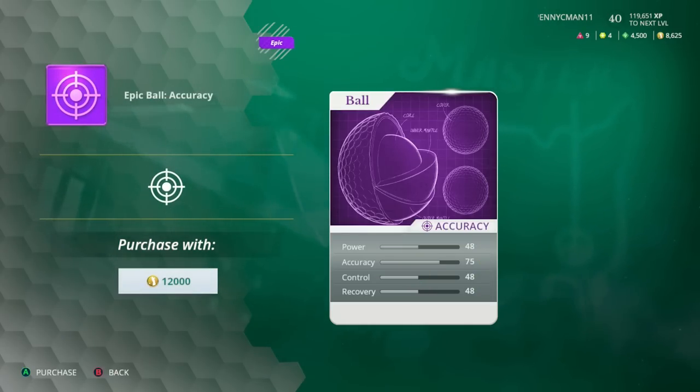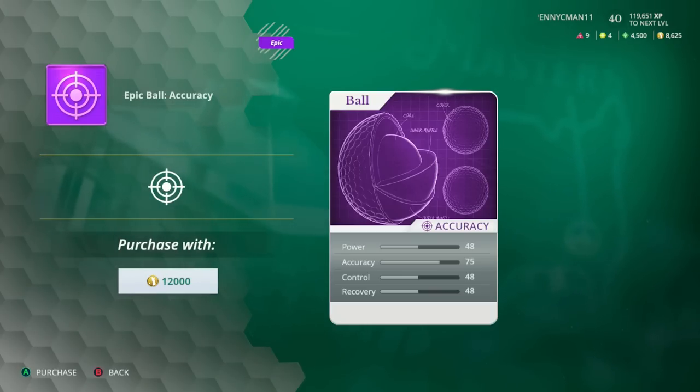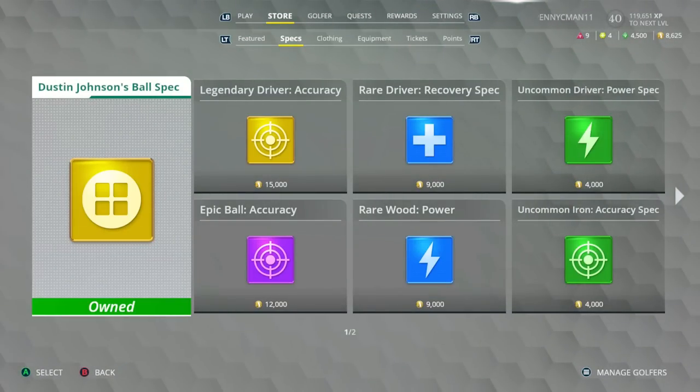Each club spec has a different primary attribute boost and each rarity has a different effect. A legendary accuracy spec might be 58/85/58/58, while an epic one is 48/75/48/48. It's best to focus on legendary specs using your reward coins, since reward coins are hard to come by and are your primary currency for buying club specs. You can also earn specs by completing quests in career mode, which is a great way to unlock legendary specs.